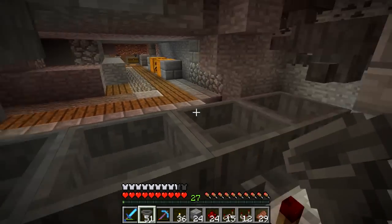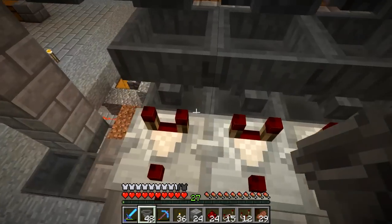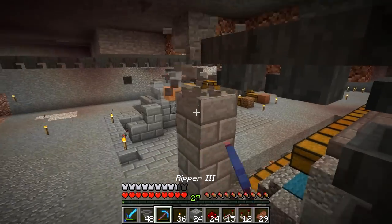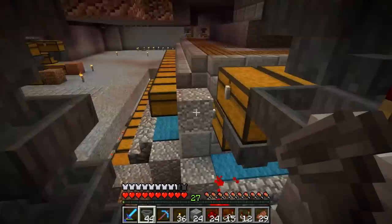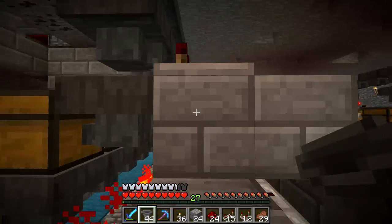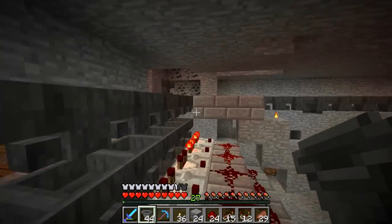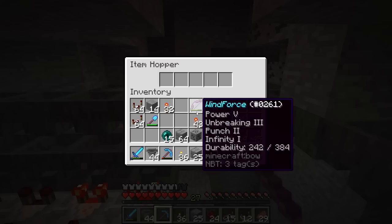I've finished the first segment here, placing these hoppers and item filters. I haven't put anything to filter yet, but I wanted to try if this works because I realized we haven't really tried this. Since I have them so close together, there may be some redstone that interferes with each other. So I'm creating a little temporary item belt here.